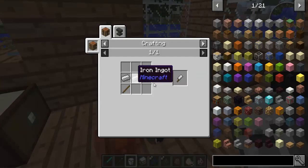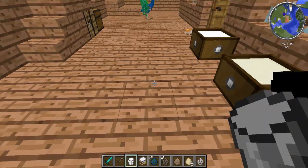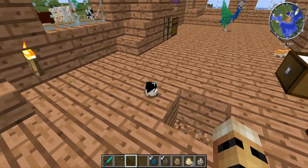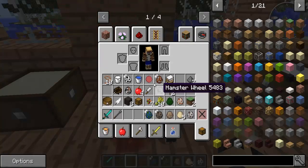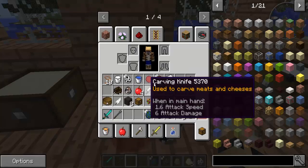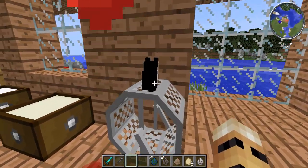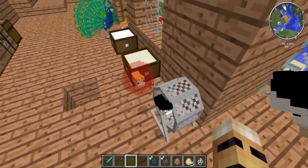There's a lot to this mod. Let's get the hamster off my shoulder - shift right-click. You can actually place him in the hamster wheel and he'll spin around. The recipe for the wheel is four iron ingots plus a few stone slabs. Let's grab the little hamster and shift right-click to place him inside.